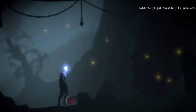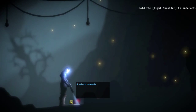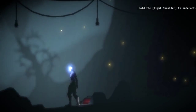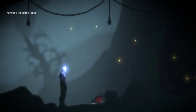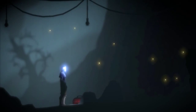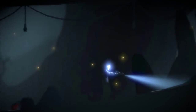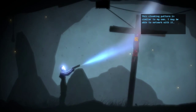Hold right shoulder to interact. So what, am I just damaged? Can I not pick it up? Network interface disabled. Yes, game! This might be useful. Thank you! Still dark — let's bust out the flashlight here. Whoa. Its cloaking pattern is similar to my own. I may be able to network with it.